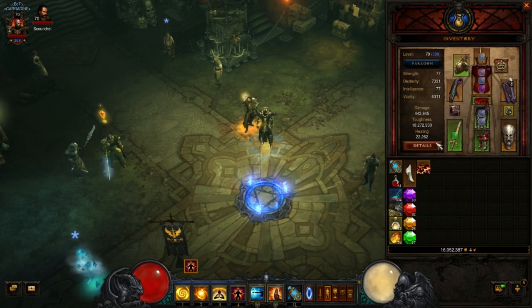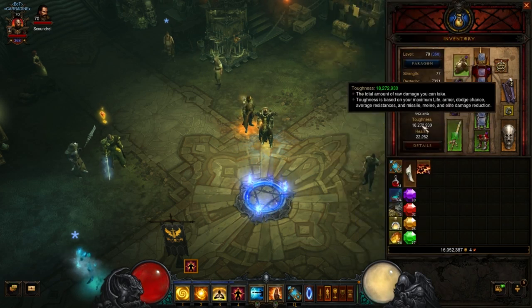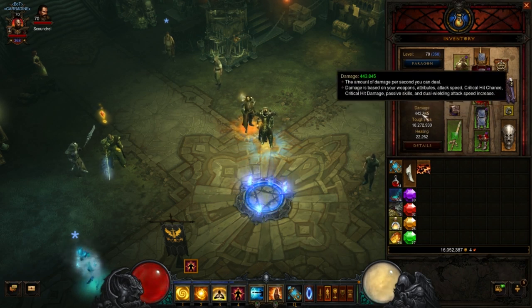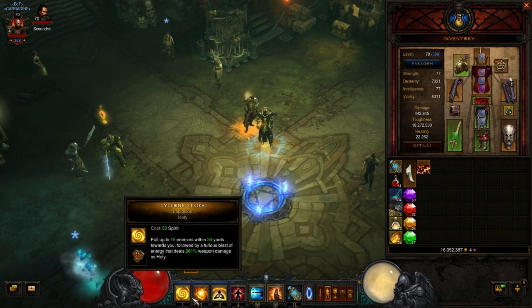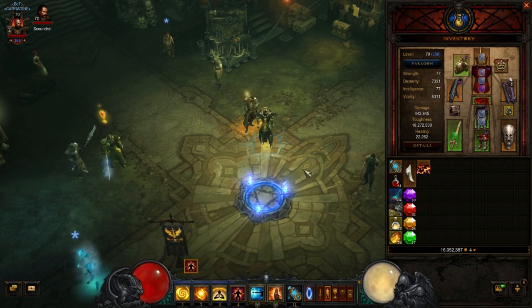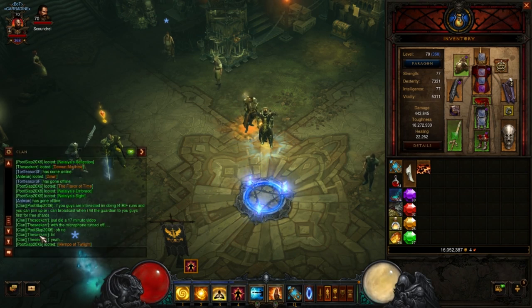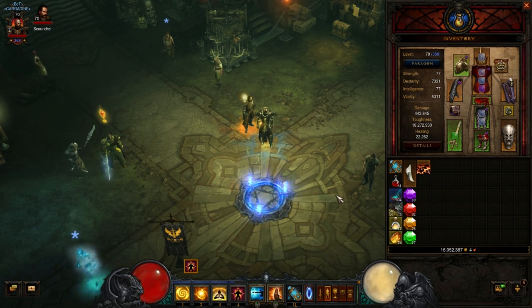This isn't perfect by any means — we just leveled this the other day — but we hopped immediately into Torment 3 and 4 with some crafted and carryover pieces. We're sitting at 18 million toughness, and your sheet damage isn't going to matter because your main job is utility — it's all going to be Exploding Palm. We're going to do a rift right after this in a public game, because you certainly don't want to run this solo — it'll take you years to clear stuff by yourself. We'll do a video so you can see it in action: Cyclone, blinding, Exploding Palm, you're going to get credit for a lot of elite kills.